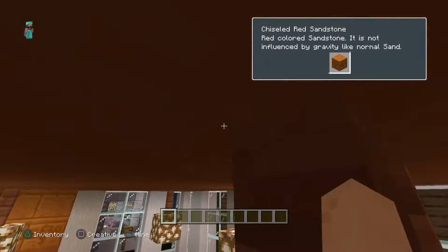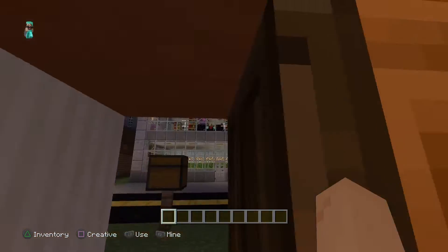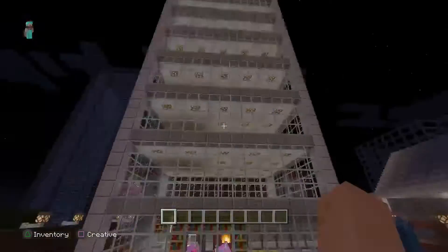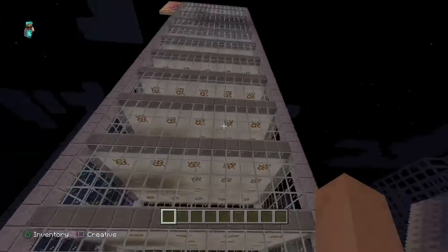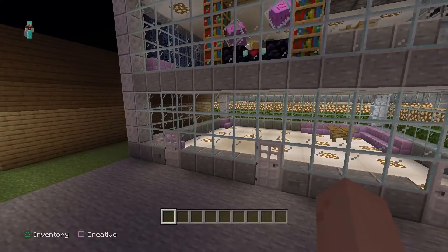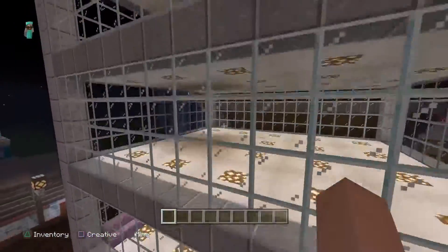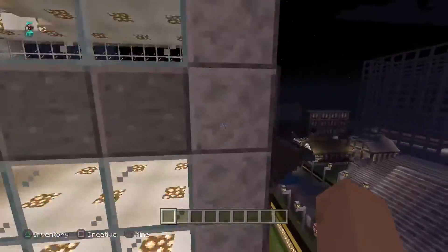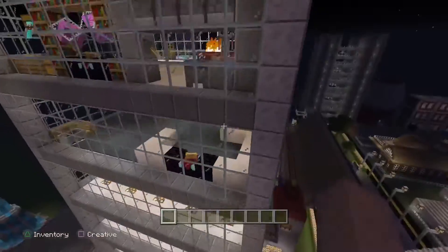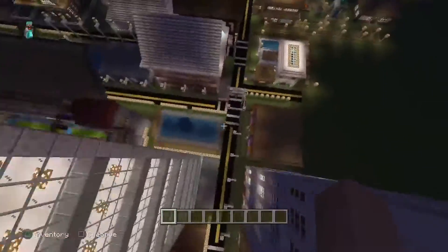Heading back down the street there's another skyscraper. I used to have an elevator in it after these stairs, but unfortunately elevators were patched so I had to remove them. This was supposed to be the residential skyscraper for me and my friends, but without the elevator I'm not sure how to get up there. This is my room — I haven't been in it for a long time. Some friends live on the top floors.